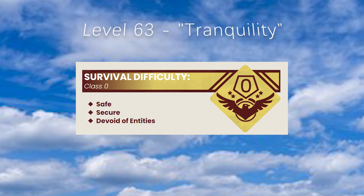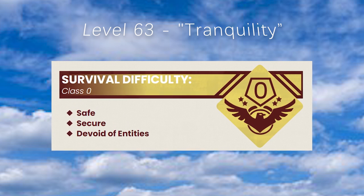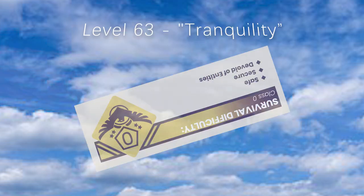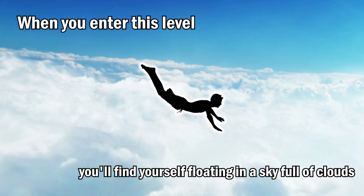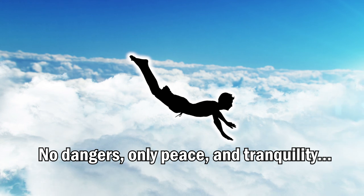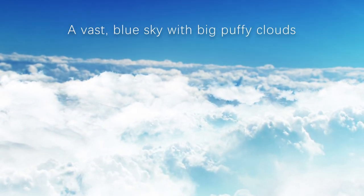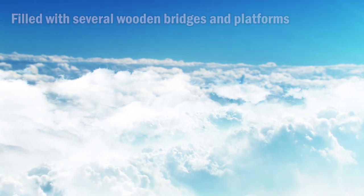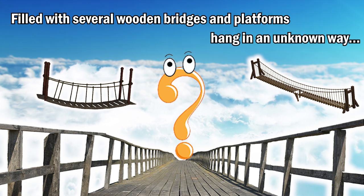The next safest backrooms level is Level 63, Tranquility. Classified as class zero, it is safe, secure, and has no entities at all. When you enter this level, you'll find yourself floating in a sky full of clouds — no dangers, only peace and tranquility. This level is a vast blue sky with big puffy clouds, sparsely filled with several wooden bridges and platforms that hang in an unknown way.